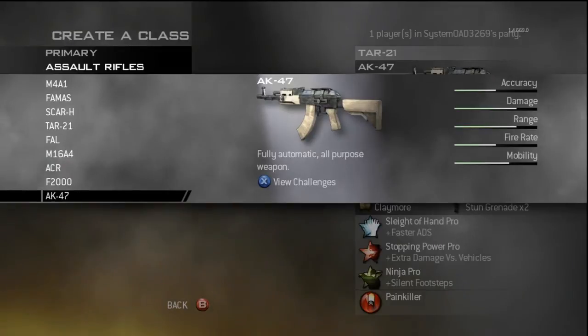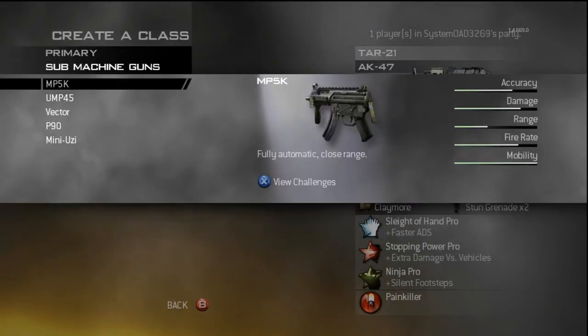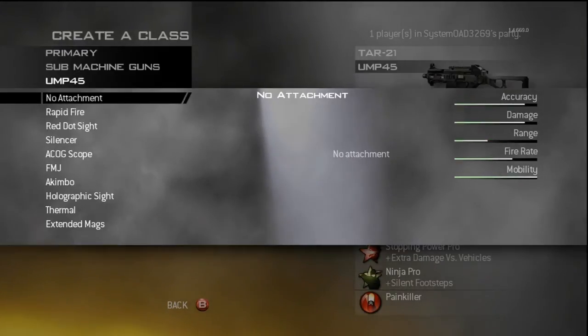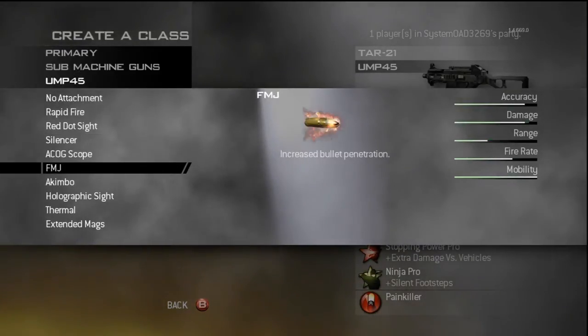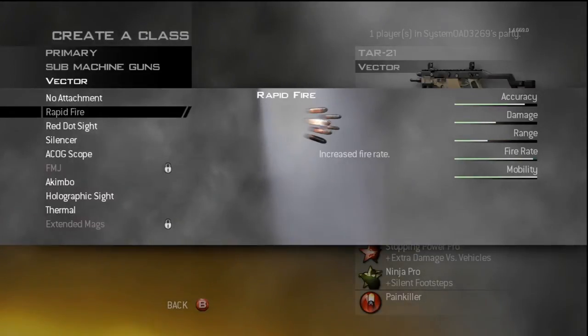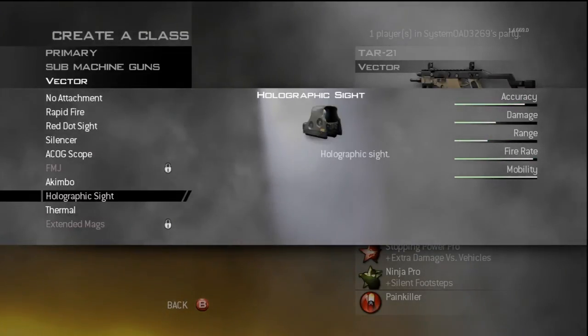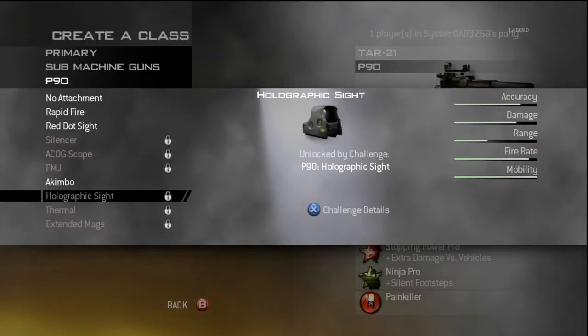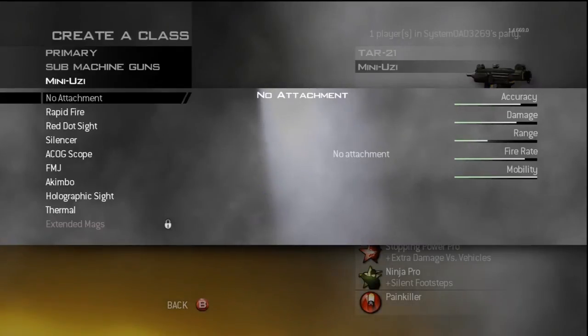Right now I'm just showing you everything I have for each weapon. So when you say to use, I don't know, let's use the F2000 - because I'm pretty sure I'm going to get that in there - you can't say a perk or an attachment that I don't have. Because if I don't have it, I can't use it.